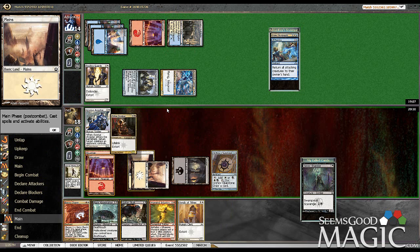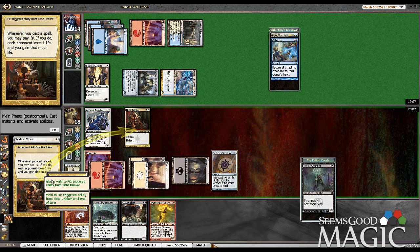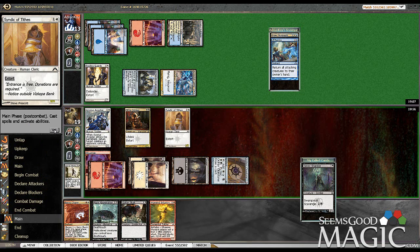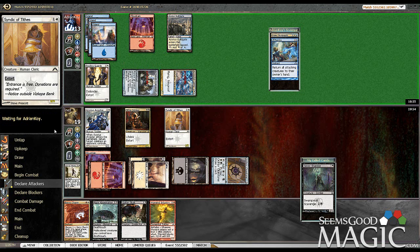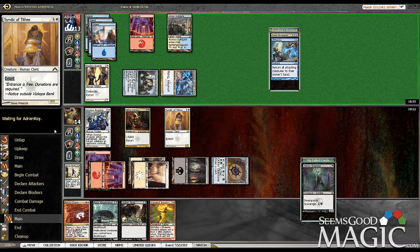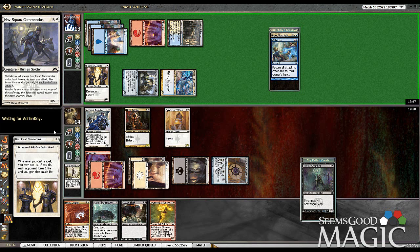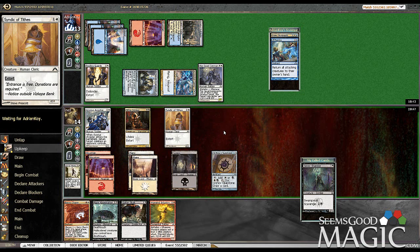So, that sucks. Did not play around Aetherize in any way, shape, or form. Still have double extort going, which is good, but Tithe Drinker just lost a pretty important aspect. He was just an Aetherize away from wrecking our day that whole time. Did not realize how fragile our army was. Especially with Borough's Charm backup. That Aetherize was probably one of the most devastating ways he could set us back. Alright, let's try and figure this out. Nav Squad's huge against us as well.